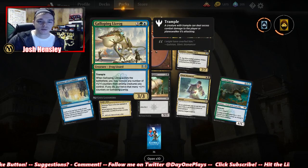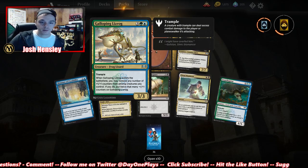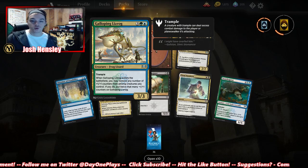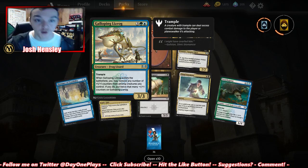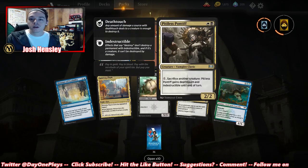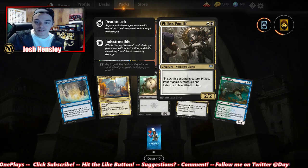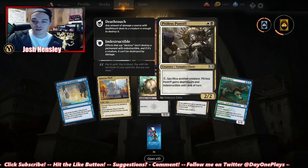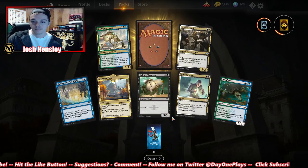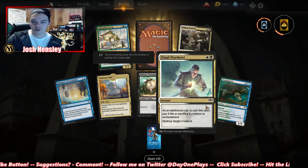Galloping Lizrog — a 3/3 frog lizard with trample. When it enters the battlefield, remove any number of +1/+1 counters from among creatures you control; if you do, put twice that many +1/+1 counters on Galloping Lizrog. Hitlist Pontiff — sacrifice another creature; it gains deathtouch and indestructible. Final Payment: pay five life or sacrifice a creature or enchantment to destroy target creature — that's kind of good.